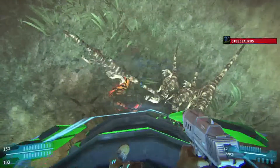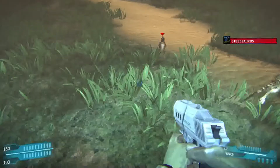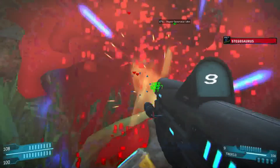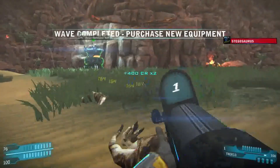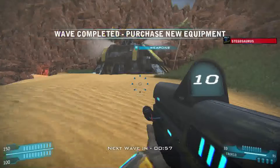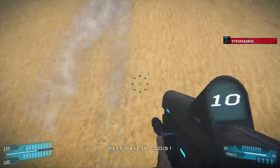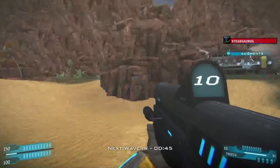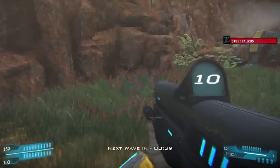I don't know how to crouch — oh, you just press C. Five dinosaurs remain? Let's switch weapons. Come and get me. I got enough credits — let's go to augments. The generator is getting attacked now. I think it can last long enough.